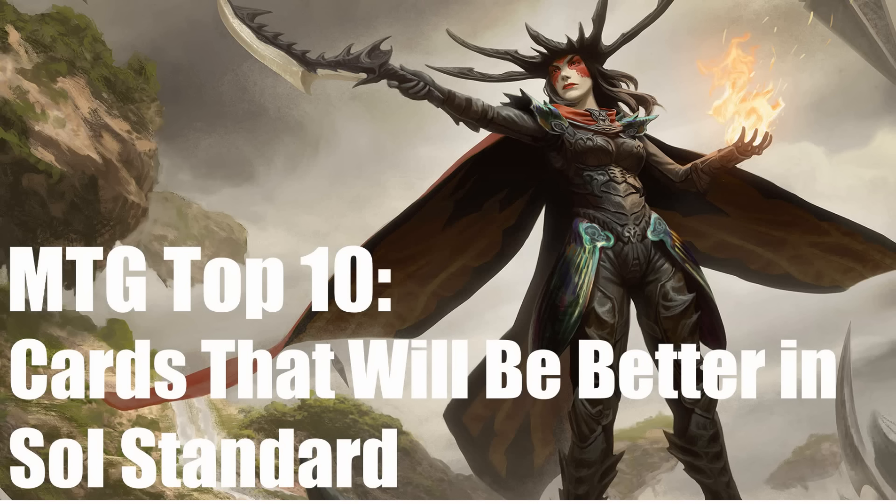Shadows of Innistrad has been fully spoiled. Pre-releases have happened and now we can sort of look at the cards and think about them for Constructed, which I've already done some of. Last week I talked about the best cards most likely to see play in Constructed formats from Shadows over Innistrad. This week we're doing something a little different: looking at cards that will be better in Shadows over Innistrad's standard. After the rotation occurs, it takes out Khans of Tarkir and Fate Reforged and brings in Shadows over Innistrad. I'm looking at cards that existed before Shadows over Innistrad but are better because of the rotation, either because cards are moving out or cards are moving in.